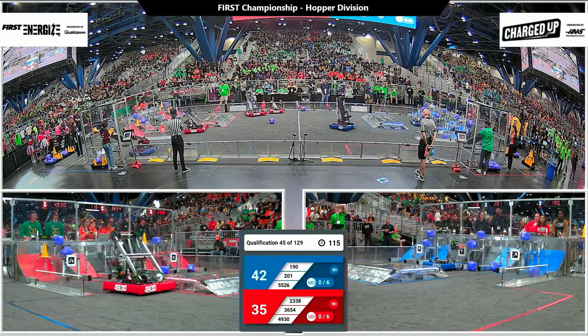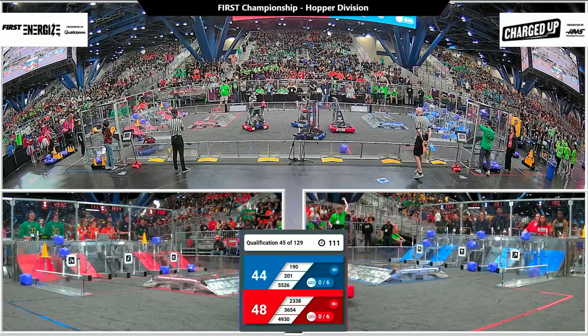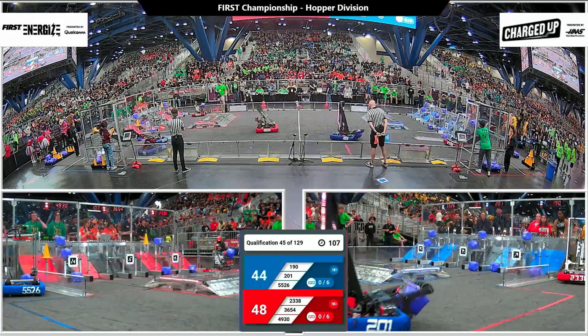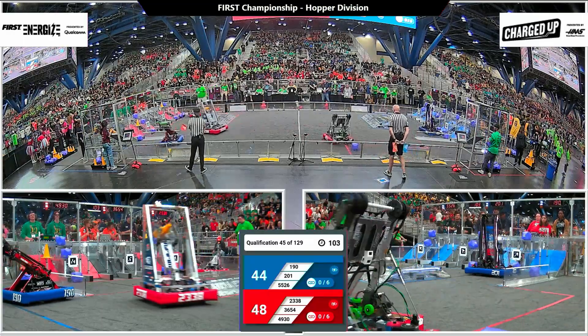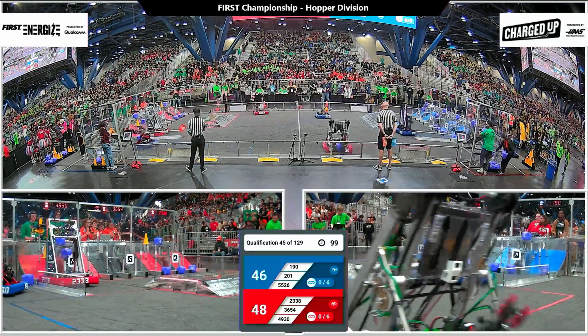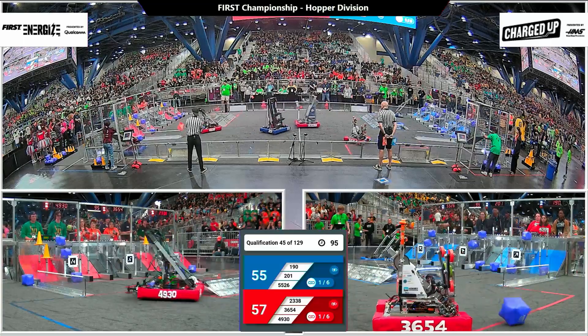Red Alliance now gaining five points from a high cone placement from Gear It Forward. Their partners 6036 and 54 Tech Tigers have a cube in their possession, lining up and able to score it in a low node for Red. That's going to get the Red Alliance the first link of six that they need in order to get that sustainability bonus.